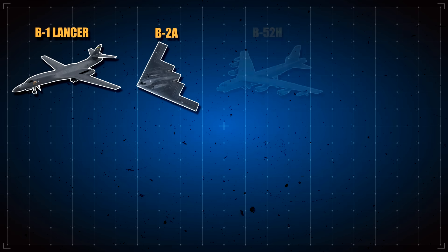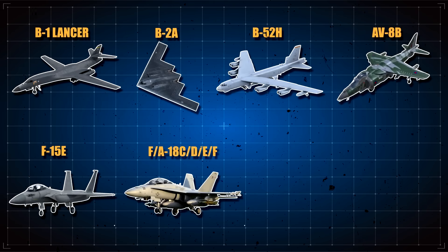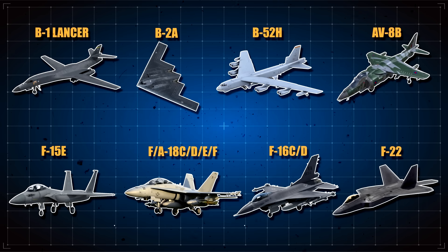The GBU-31 JDAM can be deployed by various aircraft, including the B-52 Stratofortress, B-1B Lancer, F-15E Strike Eagle, and F/A-18 Hornet.